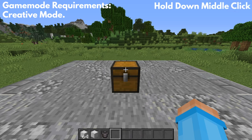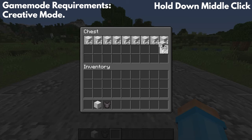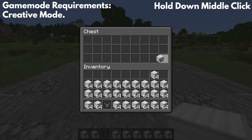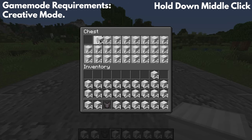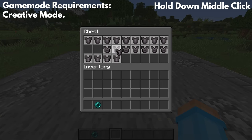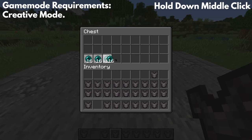The third keyboard shortcut is very useful if you're trying to fill up multiple chests with loot very quickly. All you have to do is pick up an item and then hold down your pick block button to fill up the entire chest with items. Note: this also works with single items, non-stackable items, and items that only stack up to 16.